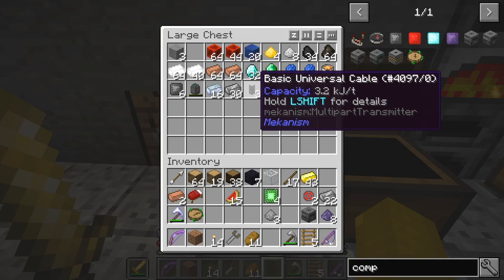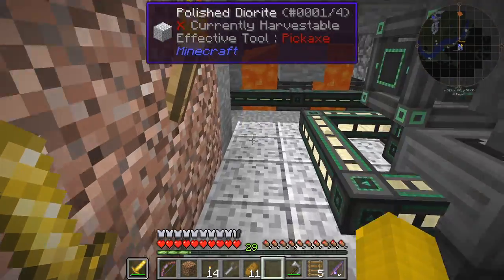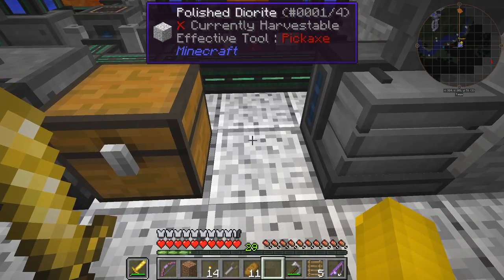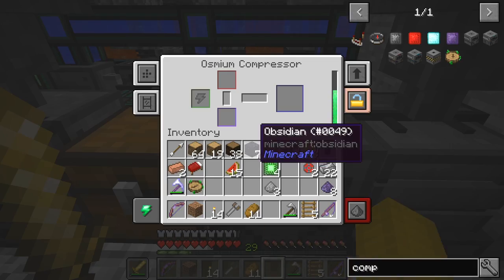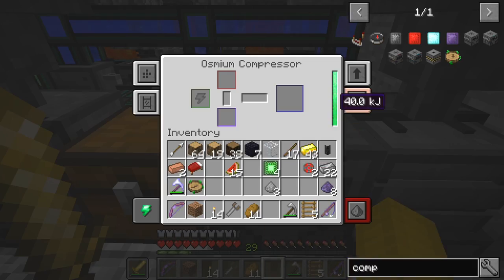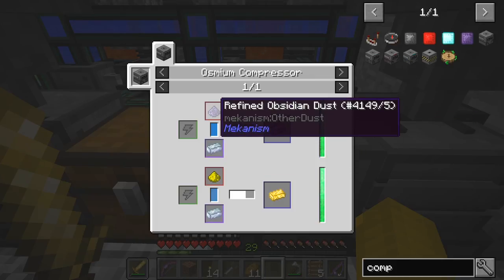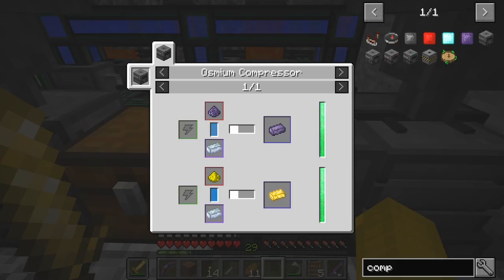We also want one more basic universal cable - I think we can put this on the end. Maybe we can put it beside this one here - yes that would probably be a good place. It's not a standard processing item and I've got energy very quickly, 40 kilojoules. Now does it show recipes? It does. One osmium ingot plus one refined obsidian dust will give one obsidian ingot. Basically it's the same for glowstone. That's the only purpose of this machine - to make glowstone ingots or refined obsidian.